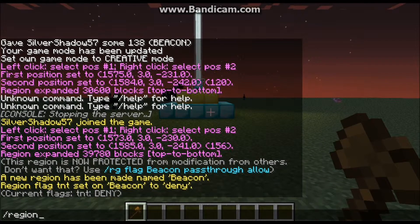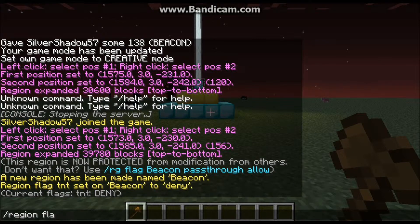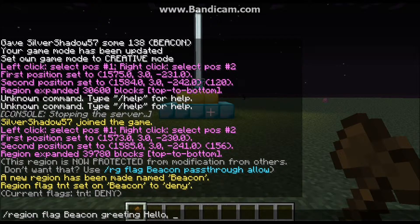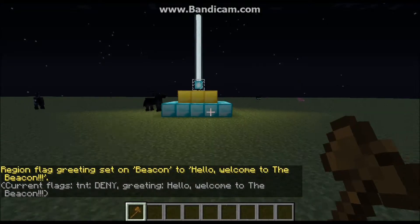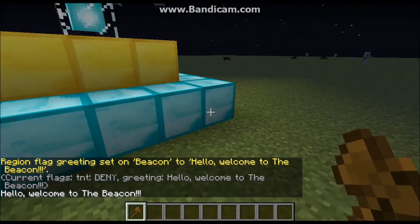There are a bunch of other flags. One is the greeting flag. What this does is when people walk into the region, it sends them whatever message you set. The command is `/region flag beacon greeting` and then your message — I'll do 'Hello, welcome to the beacon!' Watch: when I walk into the region it says 'Hello, welcome to the beacon!'